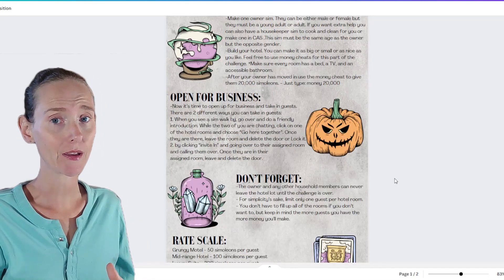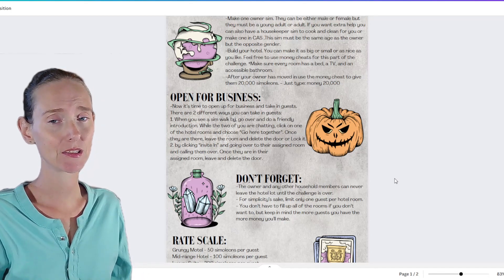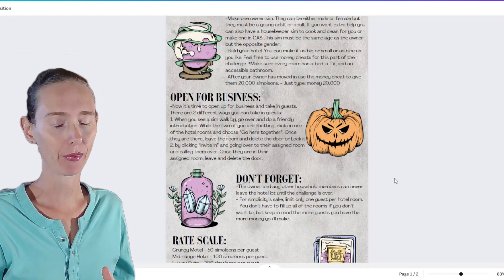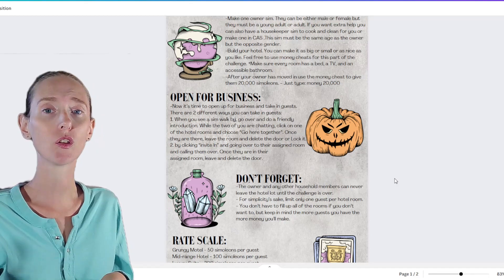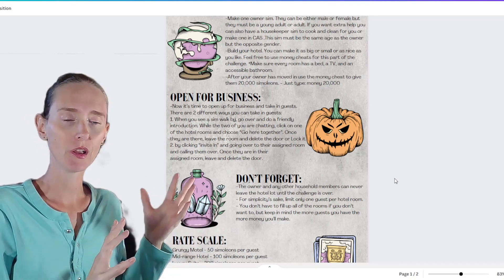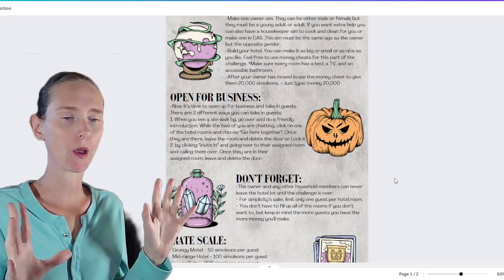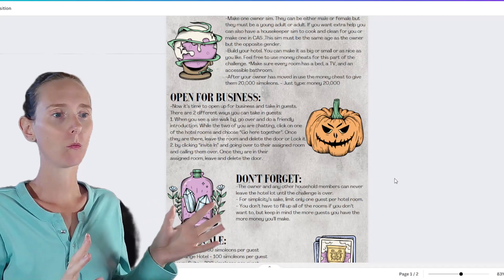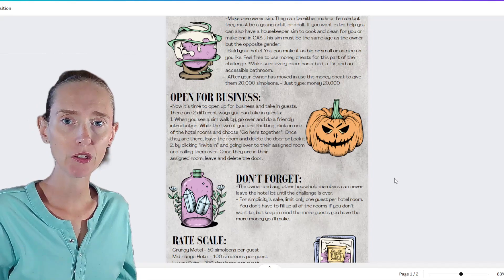Now we're open for business and we can take in some guests. There are only two ways to get guests, and they're essentially the same thing: you meet a sim outside of your home in your neighborhood — no loading screens. You can't go off your neighborhood to get a loading screen, and it'll become apparent why in a little bit. Then you bring them in and lock the front door on them the moment they get inside.